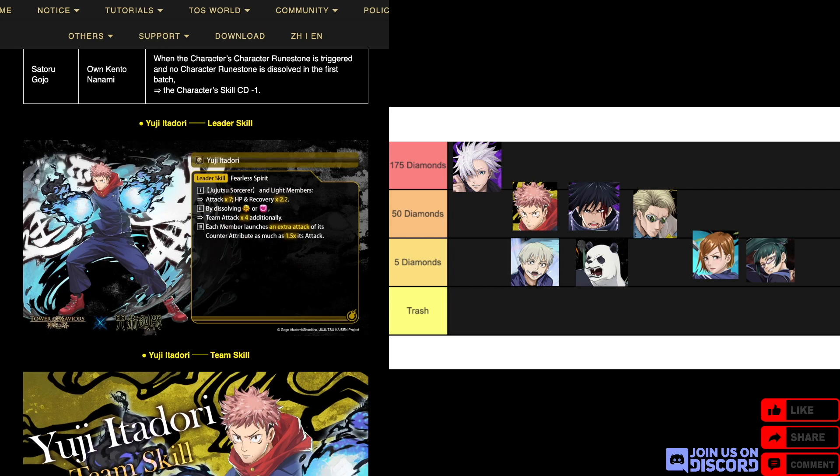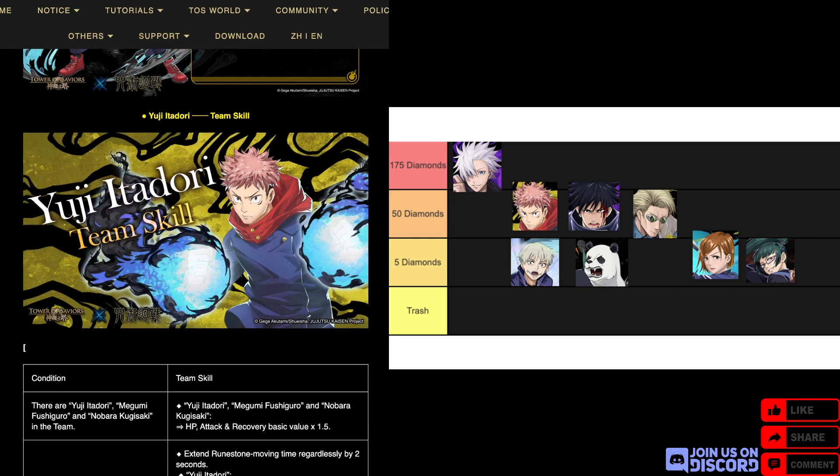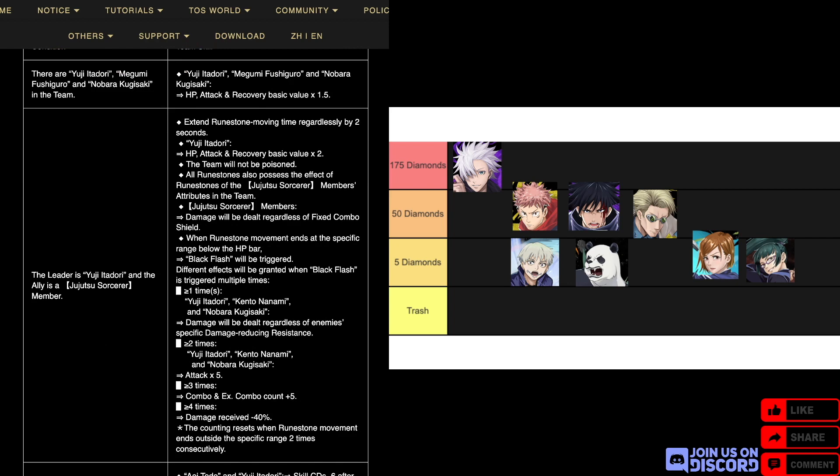Moving on to Yuji, a light human. For his leader skill, it's nothing really special — just good stat boosts for Jujutsu Sorcerer and light members, not human surprisingly. For his team skill, he has an HP boost, basically a stat boost combo with Fushiguro and Kugisaki — they all get HP, attack, and recovery times 1.5. When he is a leader and the ally is a Jujutsu Sorcerer, movement time extends by two seconds, and his own HP, attack, and recovery are times two.